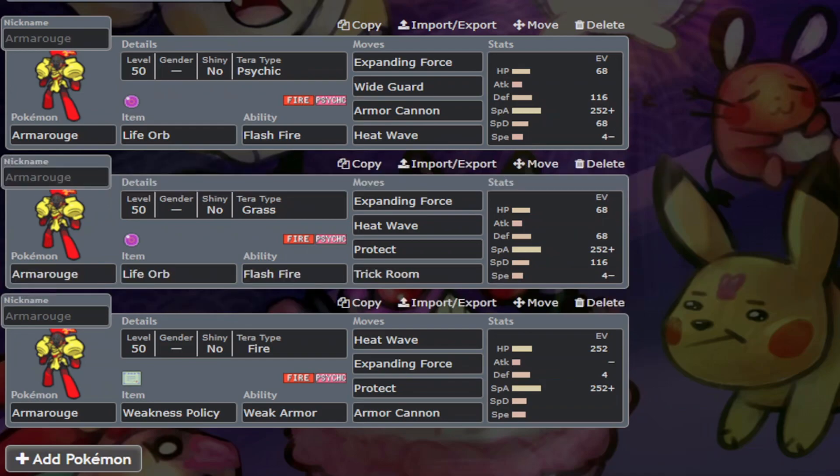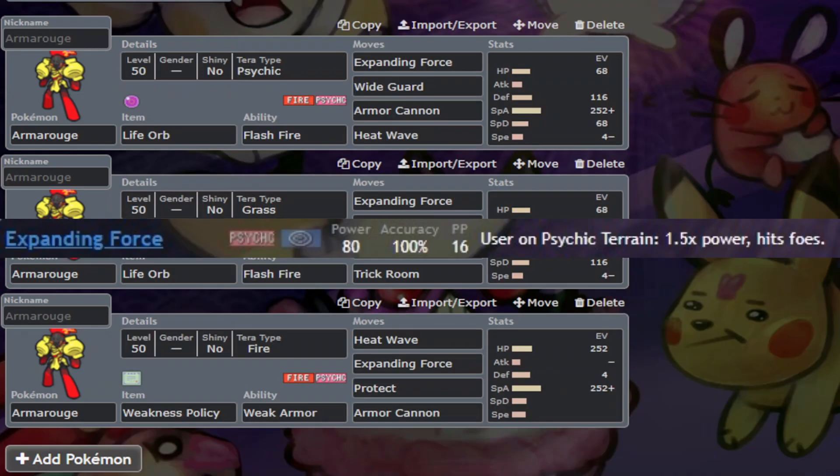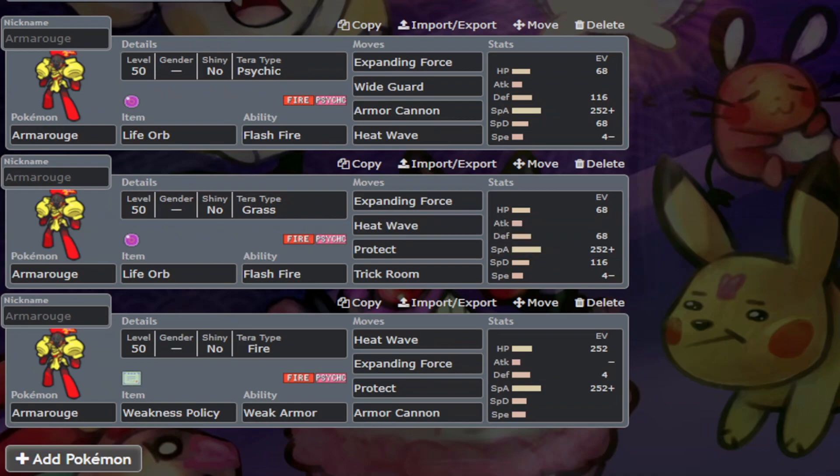It's a most solid option as a partner to Ndidi, as Armourouge has an incredibly respectable 125 special attack, and Expanding Force doubles in power in Psychic Terrain, also becoming a spread move. Armourouge can be pretty slow with its speed stat of 75, allowing it to operate under Trick Room, and it usually uses a Psychic or Grass Terra typing.